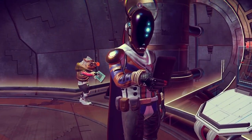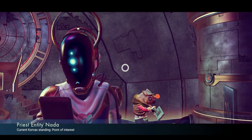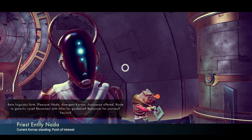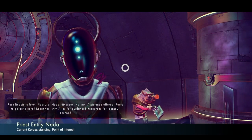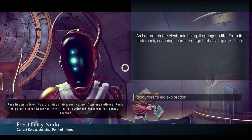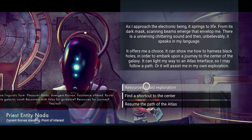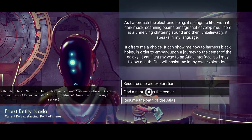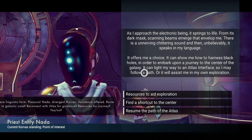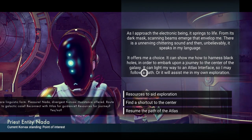So this guy was standing here — he looks like a boss. I've seen people looking like this before, but this guy seemed a little different. When I talked to him, he somehow already knows how to speak my language. These were the two guys that I was set out to look for. As I talked to him, he's actually going to grant me a shortcut to the center of the galaxy. I do suggest that you take that option if you get it — I wasn't really paying too much attention and for some reason I decided to resume the path of the Atlas.